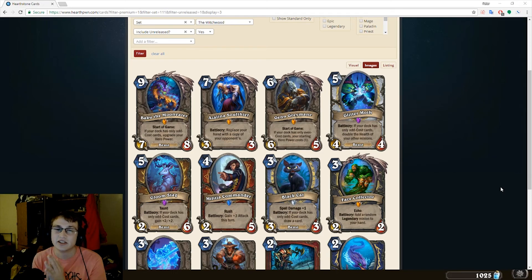It's the first card on this list, and it's Baku. A lot of people have been speculating about what Baku would go into, and I think Dean Ayala actually hit it right on the head in his Even Odd video. For those of you who don't know, Dean Ayala is one of the playtesters and balance people on Team 5, and he's very active in the community. He's actually on my Battle.net friends list, and we go back and forth occasionally about things that go on in the game. Great guy. Very smart when it comes to design stuff, obviously — that's why he's on Team 5.